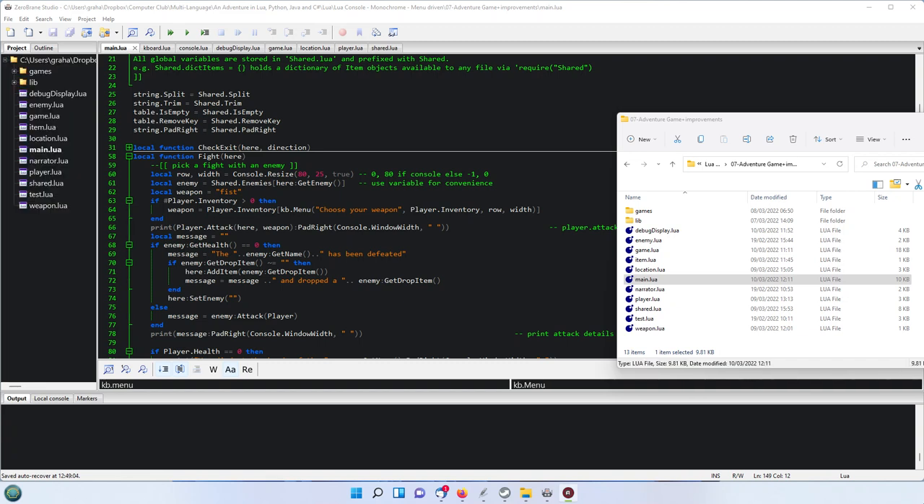Welcome to part 29 of the adventure game in multiple languages. This is the final part of the series using Lure. What we've done today is to enable you to craft items, so we've pretty much got the major parts of any adventure game together now.